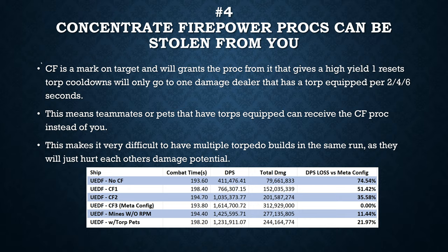The next issue is that if you really want to maximize torpedo build performance, you need to use manual fire keybinds. High yield of the Enhanced Biomolecular Torpedo works best against a group of enemies, but against a single target like an attack cube, high yield of the Delphic torpedo is more effective. There are also situations where you want to control your torp spreads and fire a Neutronic spread rather than EBM or Delphic. This level of control requires higher player and mechanical skill than just auto-firing your torpedoes, and some people don't like that.